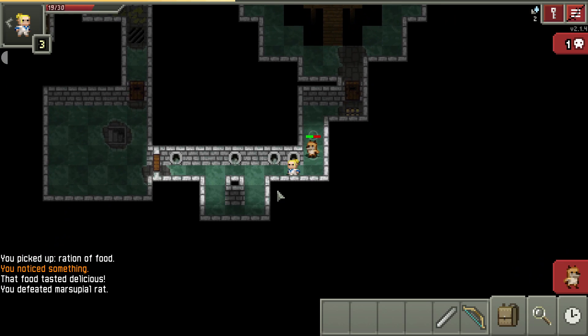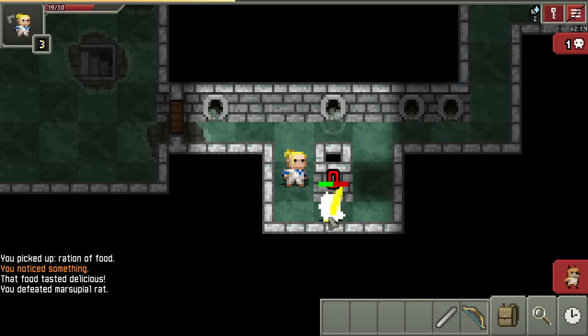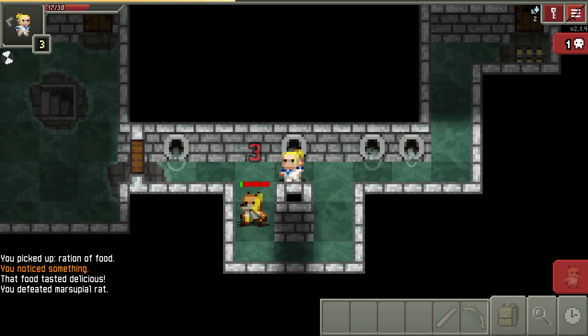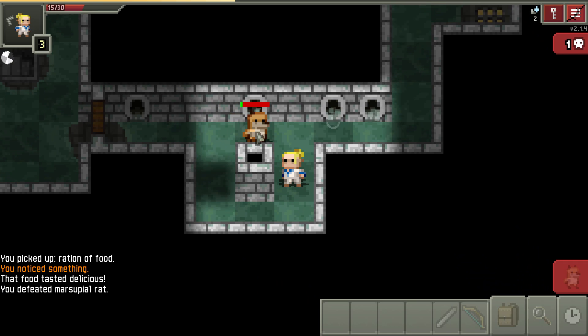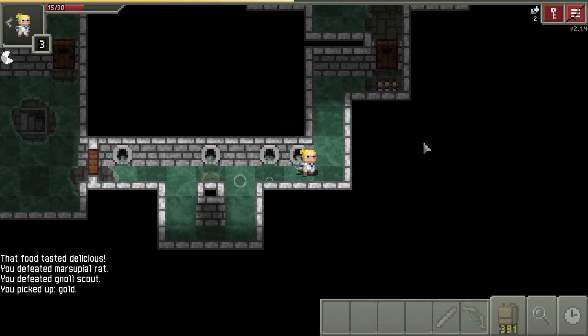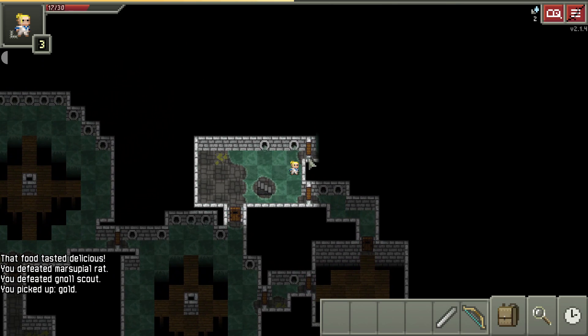One trick here: around pillars, if you come around this corner it loses sight of you and you get the surprise attacks. You can use that with anything that breaks line of sight. I'm doing that because I'm on floor two and the gnolls right now are the hardest they're going to be relative to my level. I definitely want to take advantage and not take extra hits if possible.